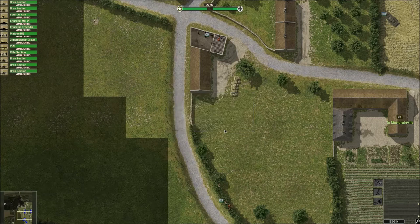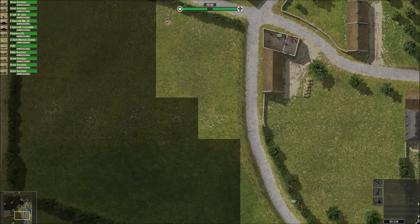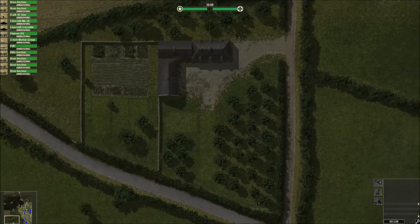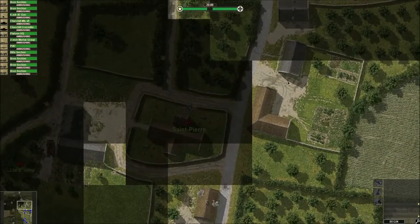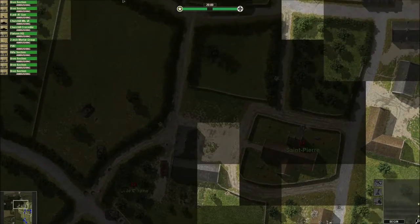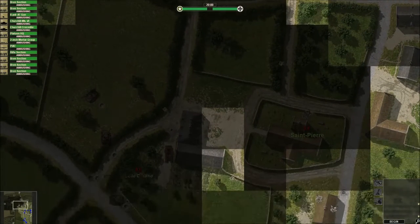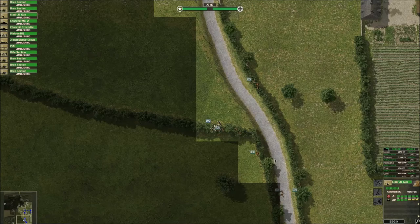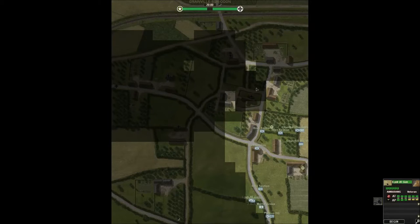Now we move into the actual troop deployment phase. In the last video, the Germans made it to the church. That was one, two, three, four tanks of theirs that got destroyed, and our one that got destroyed. I'll put the six pounder where it was before, because it seemed like that was the best place to put it.